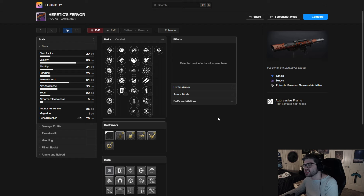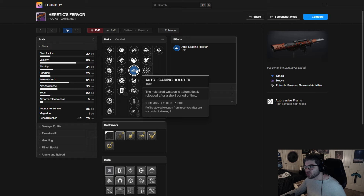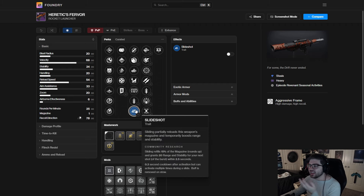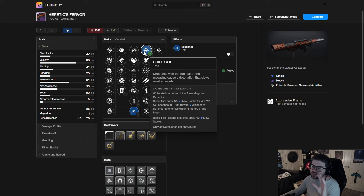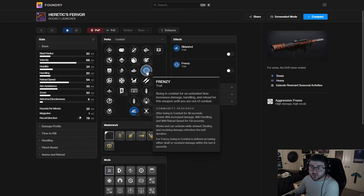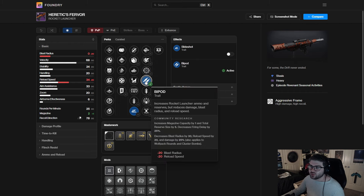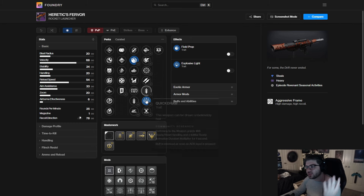Next up we have the Heretic's Fervor — an aggressive frame stasis rocket launcher. In the first column we have Fill in the Barrel, which is always decent on heavy weapons — you get reload speed and more ammo. Auto-Loading Holster is good if you're doing a DPS rotation. Slideshot is kind of funny — you have potential to slide-fire a rocket. In the right column you have Chill Clip, but the Chill Clip/Gally interaction isn't really a thing anymore. Frenzy is a 15% damage buff with handling and reload speed, so it's a very solid option. Bipod with Fill in the Barrel gives you a ton of ammo, which could be a pretty unique roll.